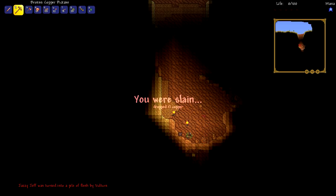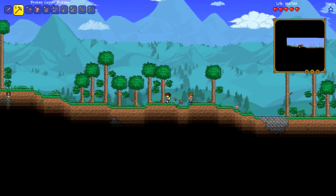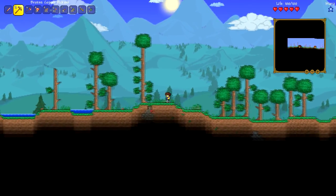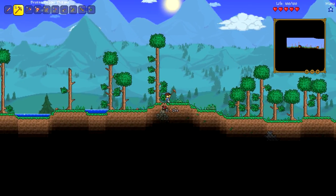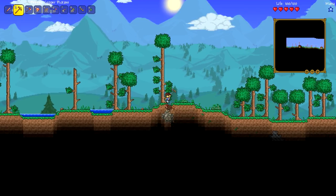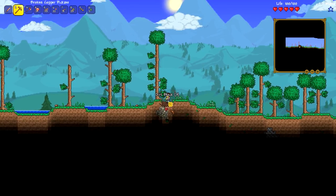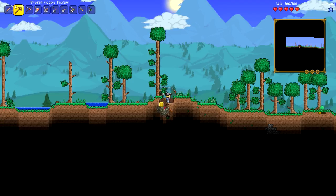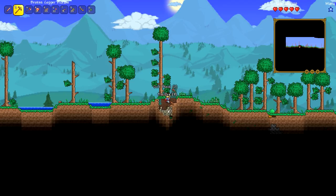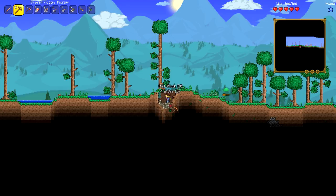I wonder what is down this cave. How do I start again? Okay, Luke, I'm going to go in this direction because I died in the other direction. Is this iron or copper? I wonder if this world is a crimson world. Oh, this is tin! Let's go and grab the tin. I know there's a button — there we go, I can auto-mine it just like this. Let's go grab the tin. That's probably going to be used in some crafting recipes.